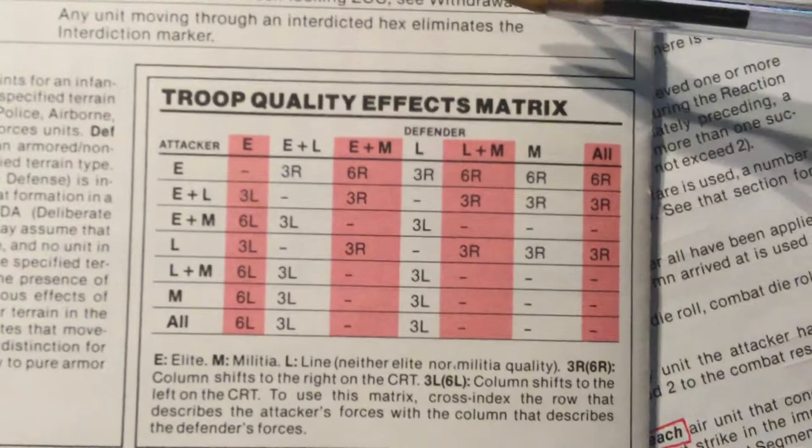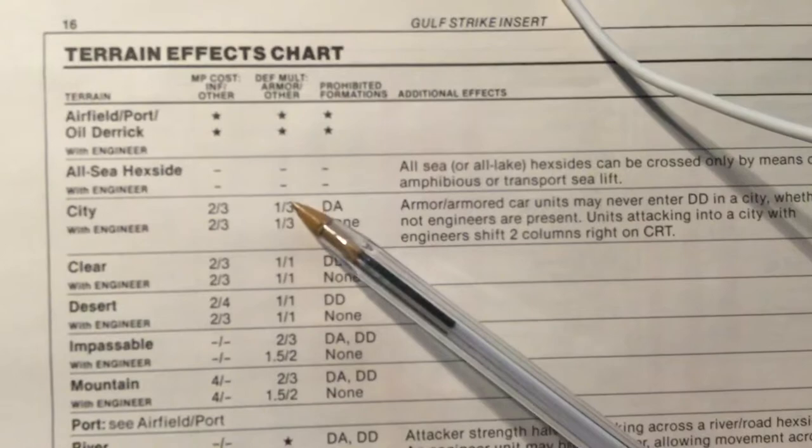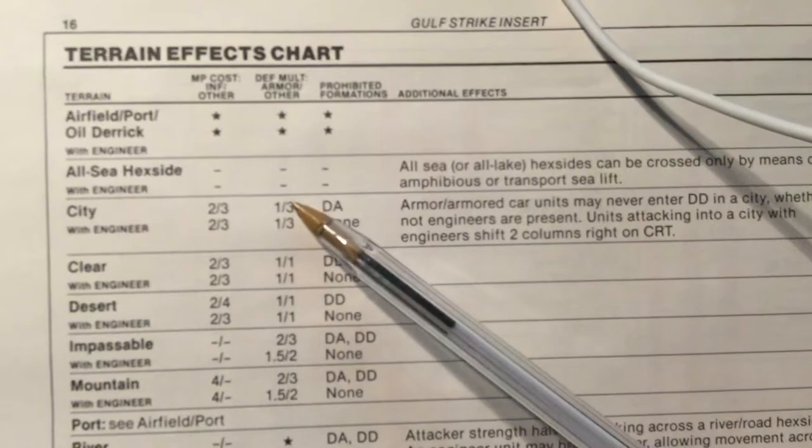This is the troop quality effects matrix. The attacker was a line unit and the Iranian defender was a militia unit, so there's a three-column shift to the right, which benefits the attacker. Here you can see the terrain effects chart. Of particular interest is the effect of a city — infantry have their defense multiplier multiplied by three. And this details the attacker's advantage of using engineers. Thank you.